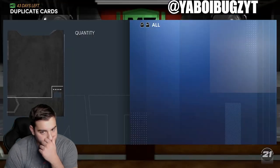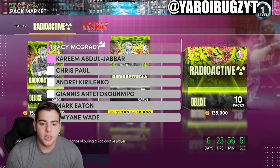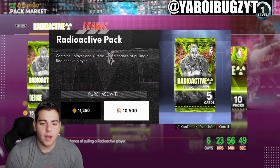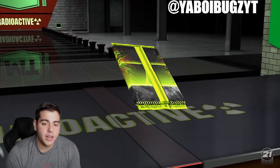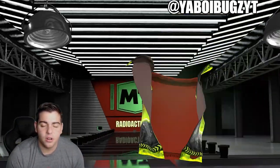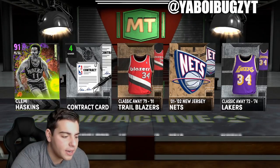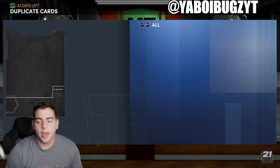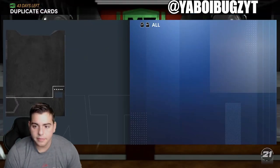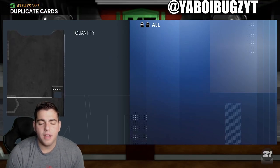We're gonna see how it rolls out. Obviously I would love to pull a Kareem Abdul-Jabbar, I would love to pull one and sell it so I could have a little stack. We got another Amethyst — I'm looking for some dark matters. I've not pulled a dark matter yet.